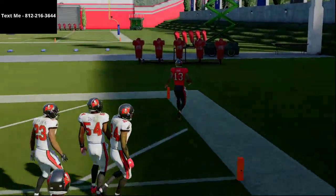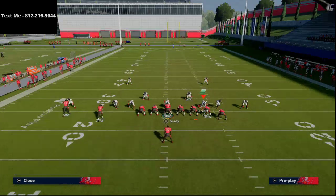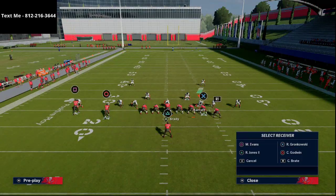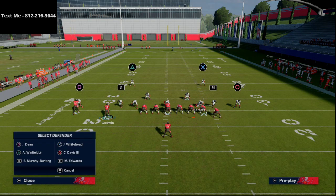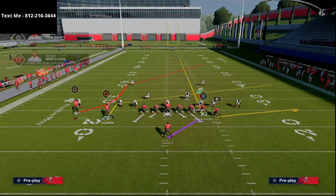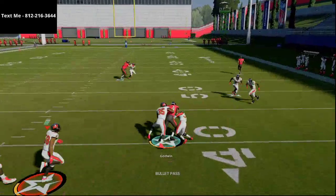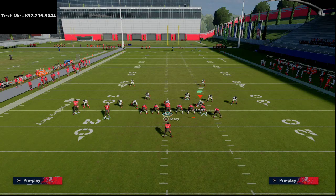Cover 1 with purple zones is one of the most popular coverages in Madden 21. Now let's say they take their user and try to guard Mike Evans — we'll man him up onto Mike Evans. If they've taken him away, what you've created in the middle of the field is a basic stretch of the defense that they won't be able to cover. You just wait — the slant comes open and you hit that slant against the man-to-man coverage.